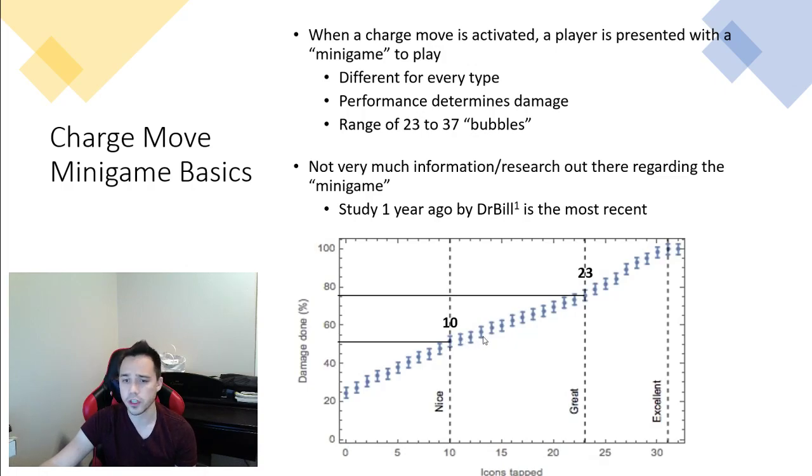Unfortunately I'm not sure why this is programmed this way — Niantic could explain that — but it is not linear because it seems these damage ranges are capped or locked in at the Nice, Great, and Excellent ranges. This is my personal hypothesis and it fits within the error bars and kind of explains the lack of linearity. The most important takeaway is: a Nice will be approximately 50% of the move's damage, a Great will be approximately 75%, and an Excellent will be 100%.